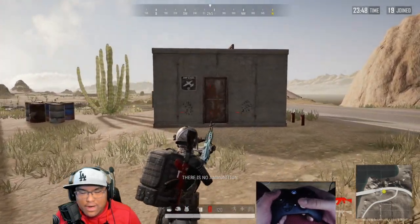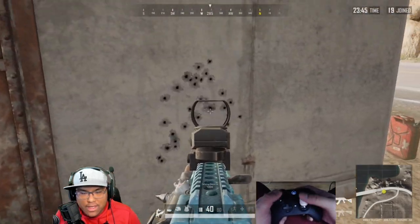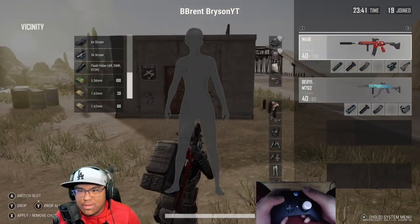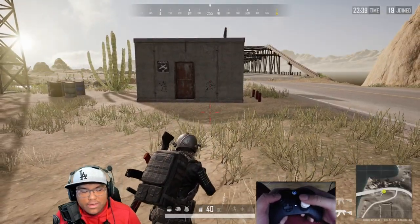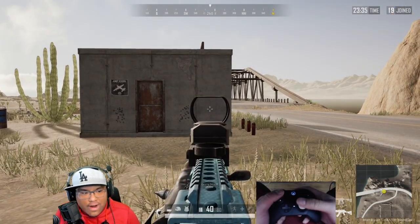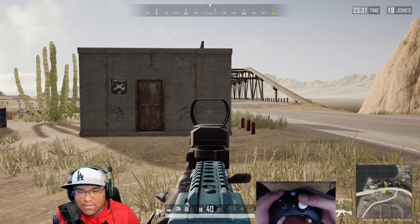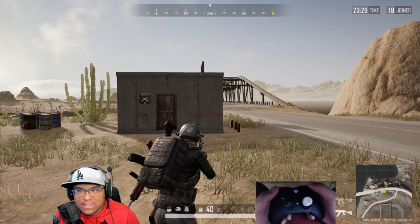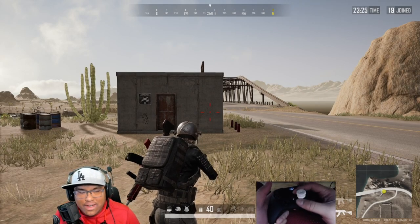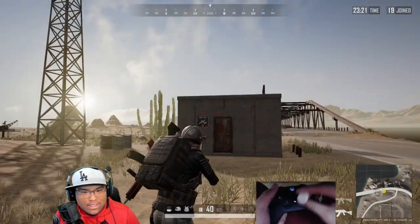All my shots are more inward together with the compensator compared to being spread out without it. The compensator is always the best for controller spray. All you have to do is fine-tune exactly how you pull down on your analog stick. Every person is different, and every controller's stick drift and stick tension is different — I have mine set to the loosest possible setting.